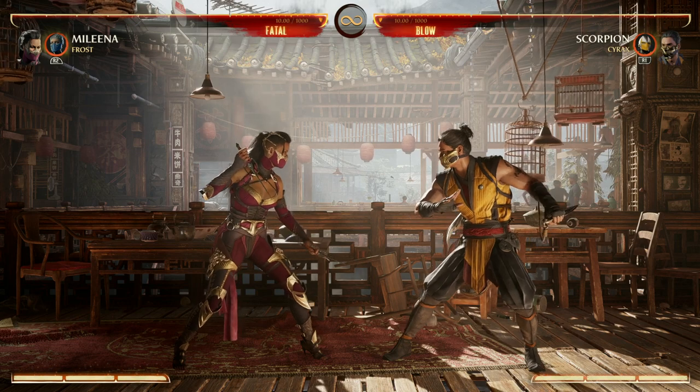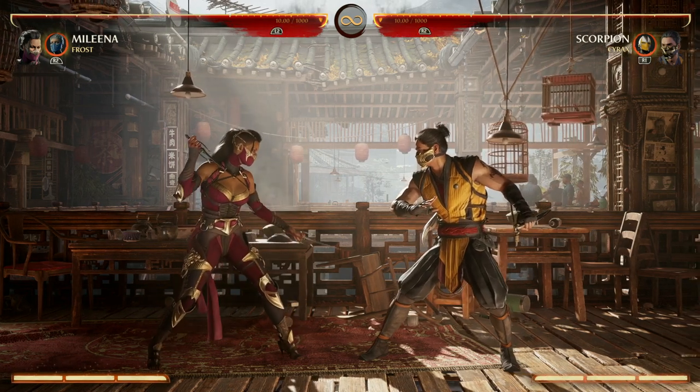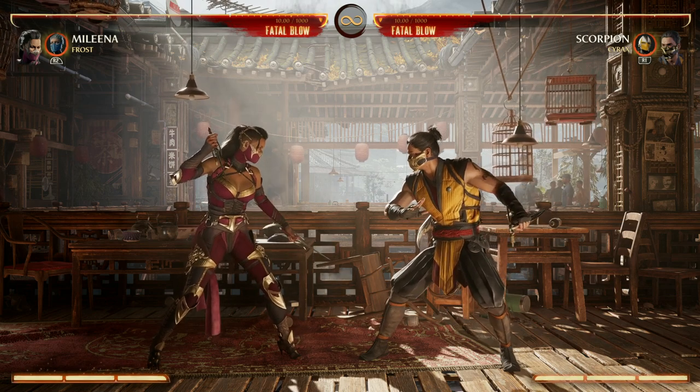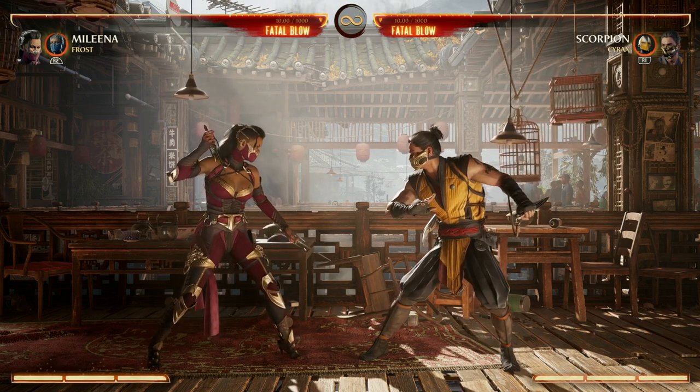Now talking about Mileena's normals, she's got a good kick with her standard 4 and it doesn't look like much, but what's great about it is you can hit that after a lot of the ball moves or special moves, and that cancels into the fatal blow like this.